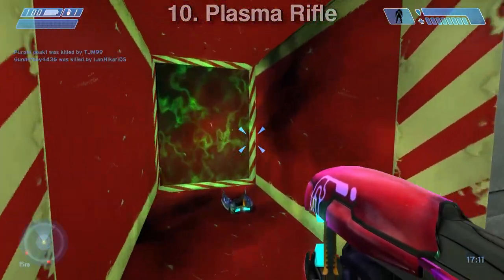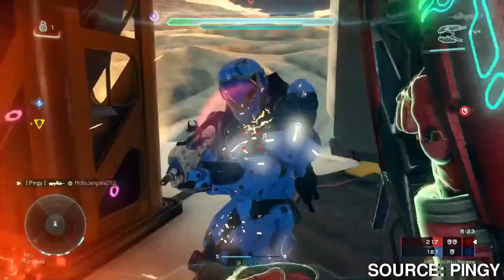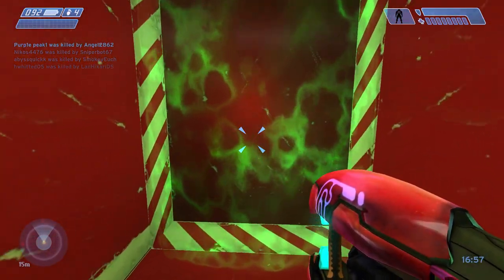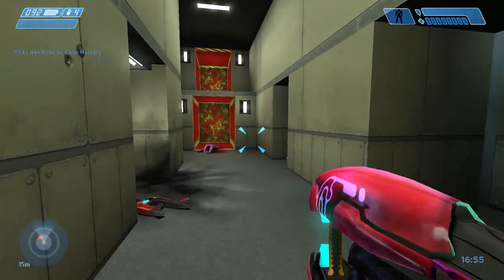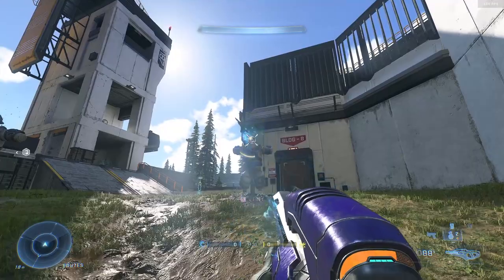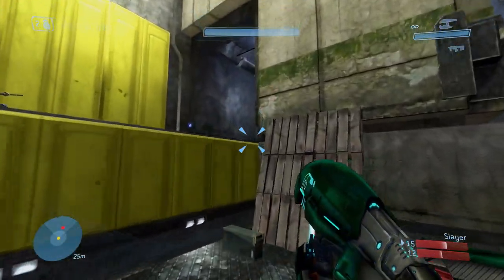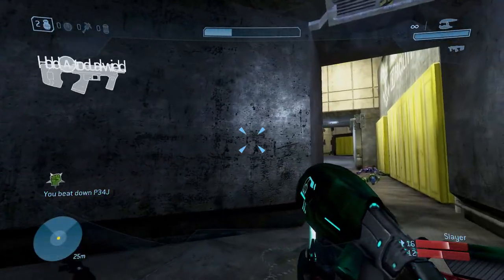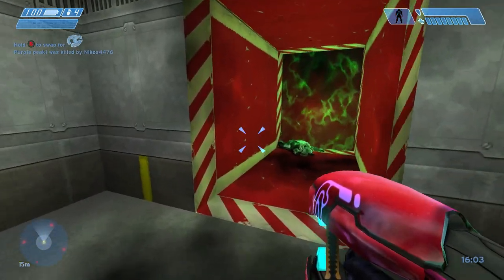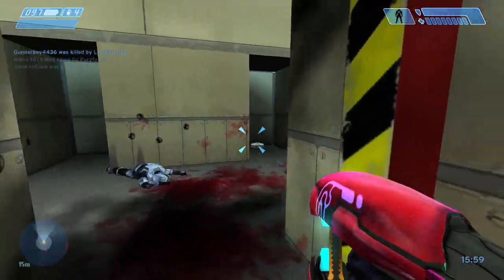Now the Plasma Rifle — this weapon hasn't seen the light of day since Reach. It did see Halo 5 in the form of the Brute Plasma Rifle fairly late into Halo 5's life cycle, but the classic symbol of the Elites should definitely return. The current Plasma Rifle replacement, the Pulse Carbine, is awfully ineffective. A replacement with the Plasma Rifle could vary the sandbox more, with players actually using the weapon due to its high fire rate and shield-stripping potential. I would prefer the Halo CE variant for its decent range and high accuracy — it was just a beast.